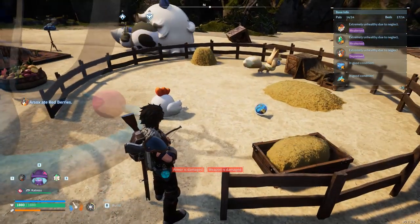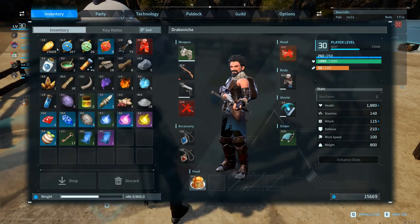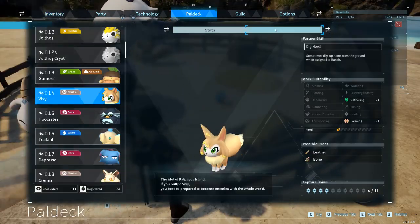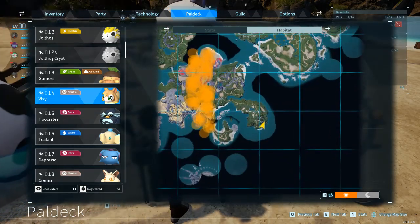Number 5. First up we have Vixie. Vixie can be assigned to a ranch to produce pal spheres and arrows. This pal is especially useful for beginners. Vixie can be found on the southern side of the map near the starting area.